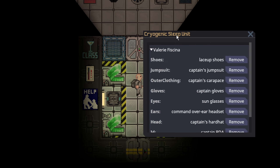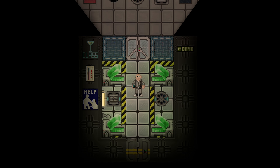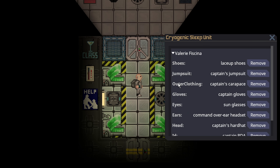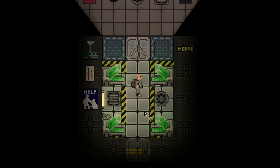To explain further how cryogenic sleep units work — they do actually have access locks on them. As a passenger, I can't remove stuff from the sleeping people. You can take valuables back off of it if you have command access or security access. So if you did log off with important equipment, other command members or security can, indeed, take it from you.